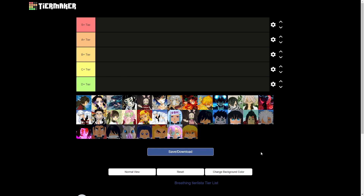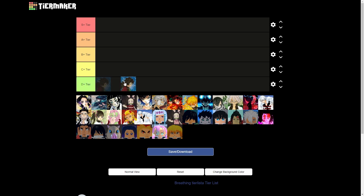Alright, first thing on today's tier list is water breathing. Water breathing is clearly the worst one in the game as it's the most common — this is a D+ tier, which is self-explanatory. Hopefully the real water breathing is at least a C plus, maybe a B minus, but we're going to see whenever that gets here.